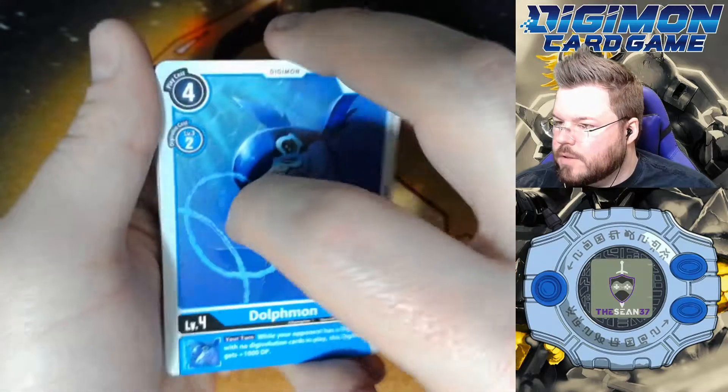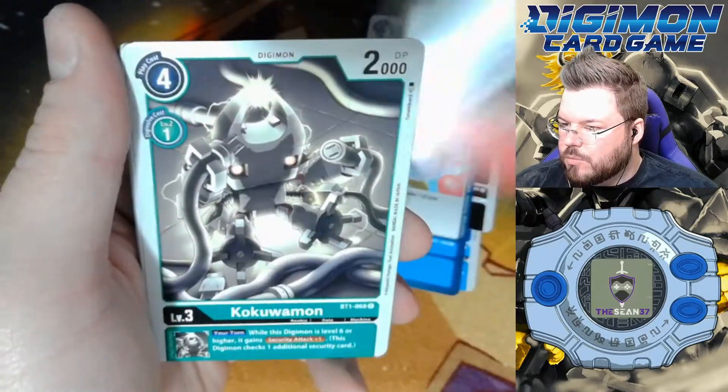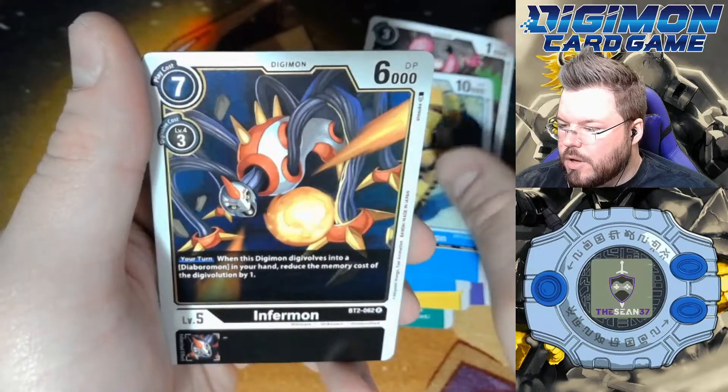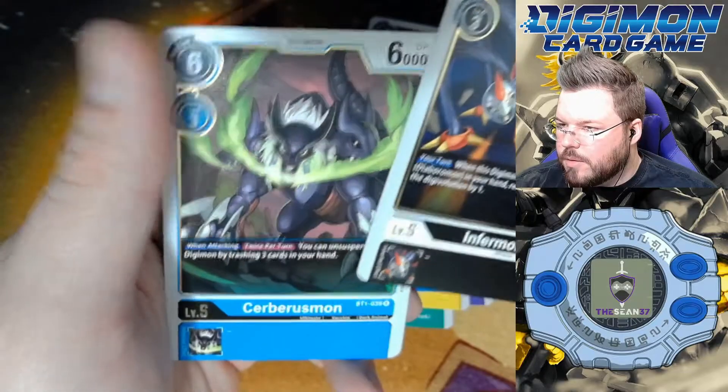So we have four packs left, and we have two hits left. Dolphmon, Chumon, HeartsAttack, Monodramon, Kukumon, Impmon, Pixiemon, Charonmon, Leomon, LoaderLeomon, Infurmon is our first rare, and Cerberusmon is our second rare.